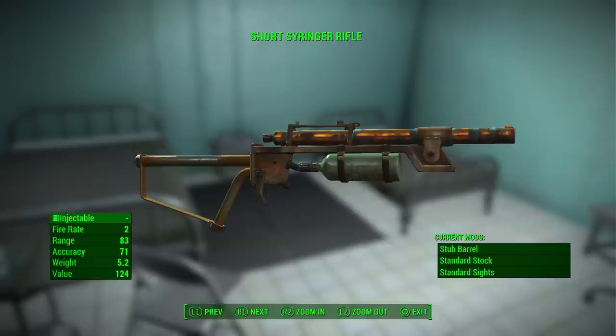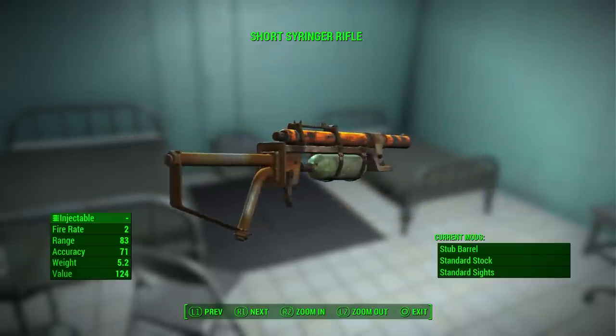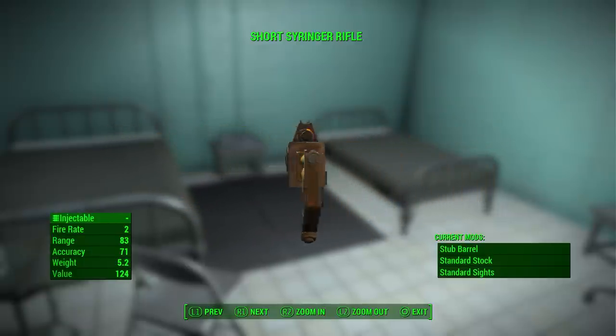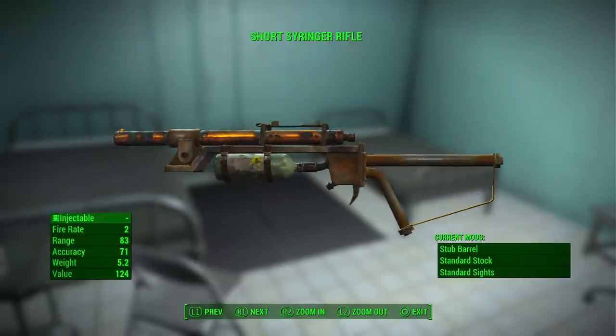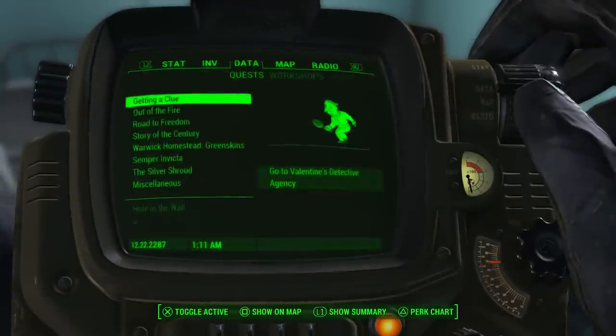Hello! A quick guide on how to find a syringe weapon in Fallout 4. I was so excited to see that in a chemistry station you can craft syringes and put those into a weapon and influence the enemy — you can turn the enemy on your side, etc. There are many syringes you can craft, and I found a syringe rifle, and that's what you have to do to get it.